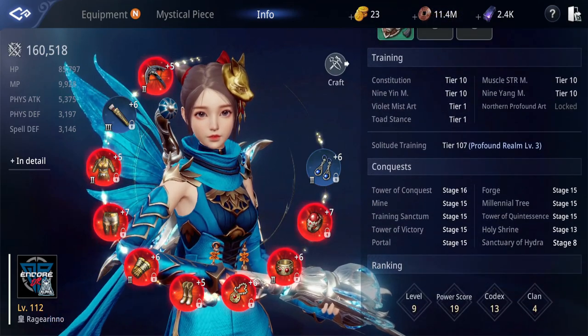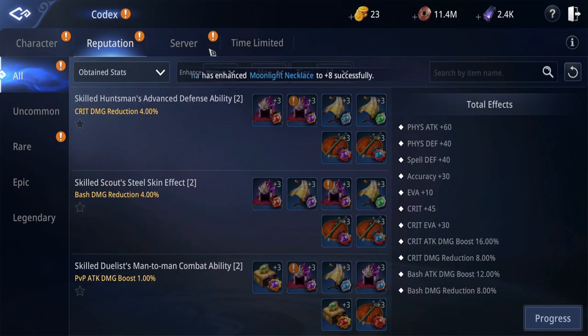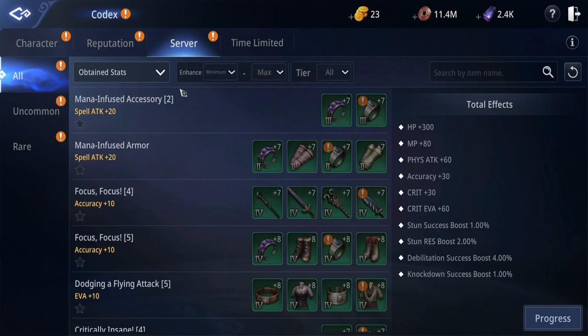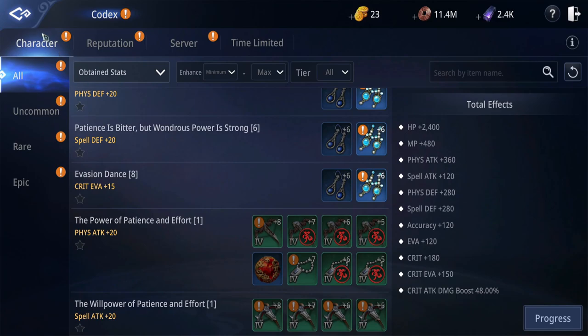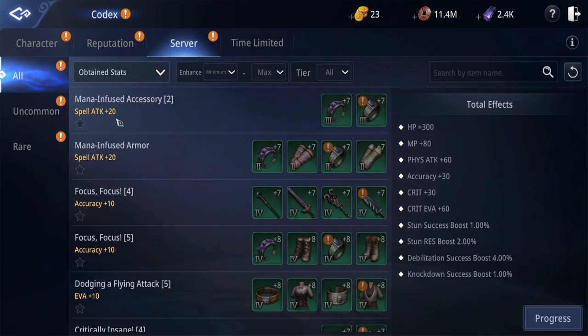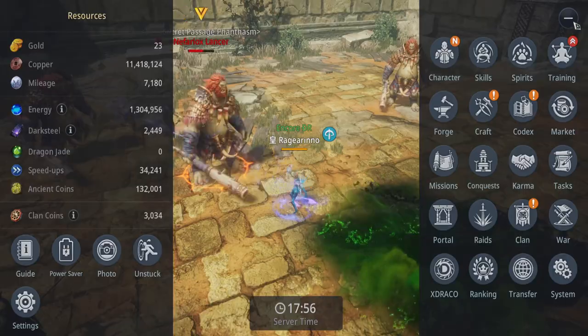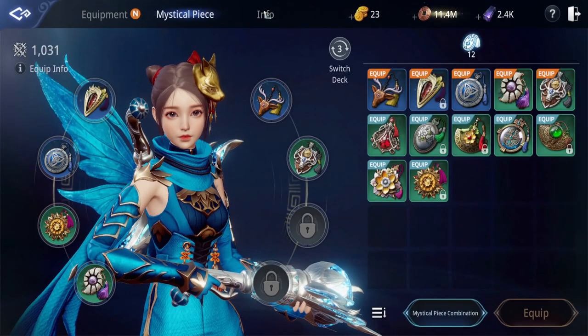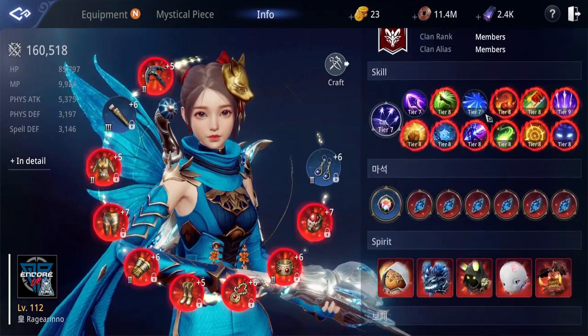For Constitution Tower Conquest, and of course — one Codex a day, every day. The main focus for Codex spending is Physical Attack, Critical, Critical Damage, and Accuracy. Those are the ones worth spending on. The rest can be random depending on what Uncommon you get — then try to plus 5, plus 6, or plus 7 it. My current enchant level is now 112.